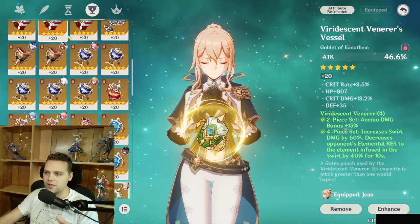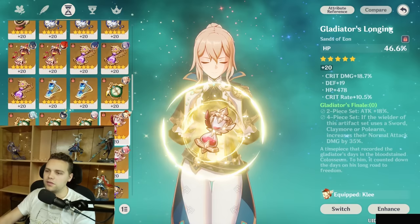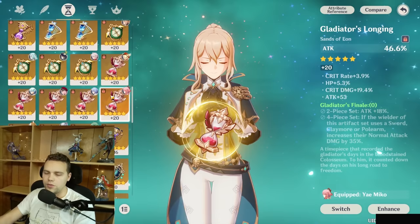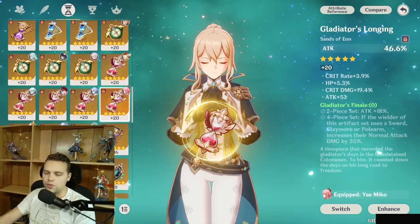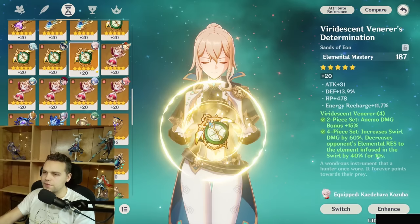For artifact sets, almost always Viridescent Venerer is going to be the best. If you're not using VV, you're probably on a team that already has VV, in which case you can go for a more damaging set. If you're on Wanderer or Faruzan teams, then two-piece attack plus two-piece attack is where you want to go to maximize healing and damage. You could also do two-piece Maiden or two-piece Ocean-Hued Clam, but generally don't go four-piece Ocean-Hued Clam because her healing is very burst-focused rather than sustained. Stick to VV, or two-piece attack plus two-piece Maiden if VV is already covered.